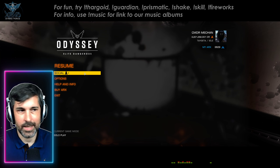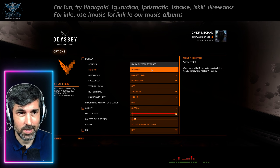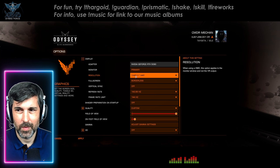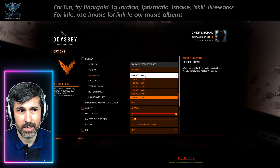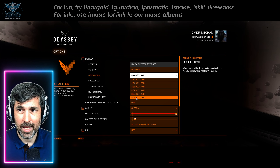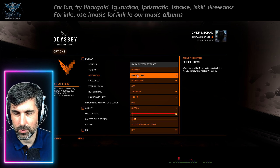Having done that, we can get into the actual graphic settings of the game, starting with display settings. The adapter and monitor settings are pretty self-explanatory — the monitor option just selects which display you play on if you have more than one. The resolution should be the native resolution of your display pretty much always. The one exception is if your card supports DSR, in which case you'll see an additional DSR resolution above your native resolution — we'll get back to that in a moment. For now let's assume we're operating at native resolution.